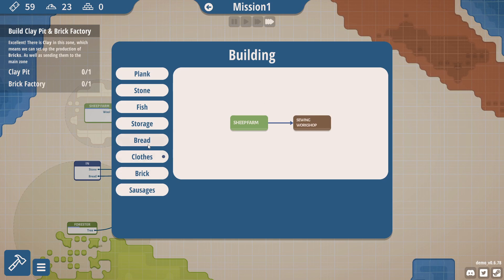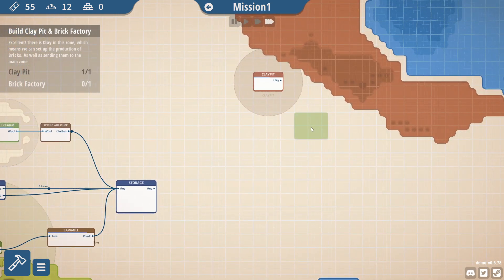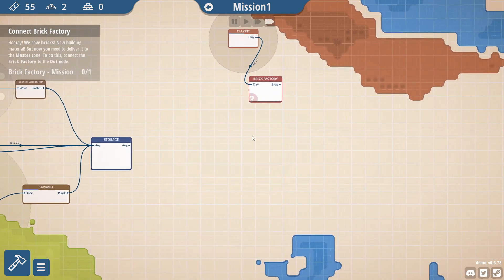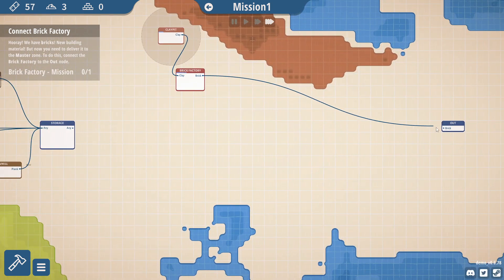Now we need a clay pit and a brick factory. Bricks — not even once. Clay pit, brick factory. There we are — now obviously we can move it around and really try and make things a bit interesting. So now we need to connect this to the mission, which is all the way over there.